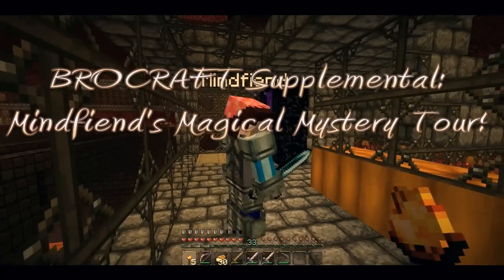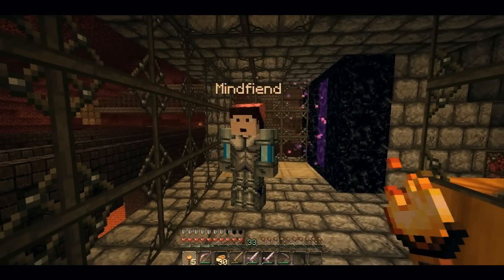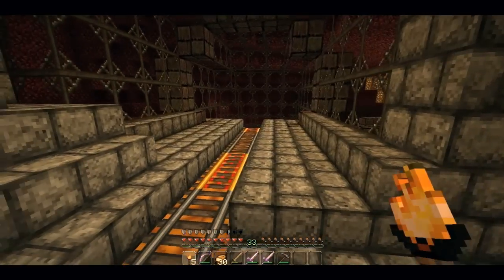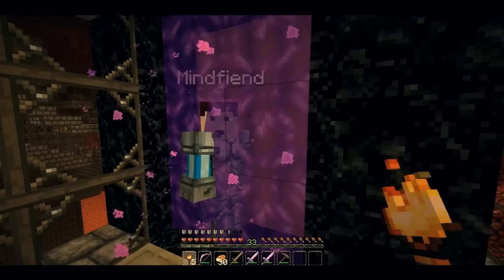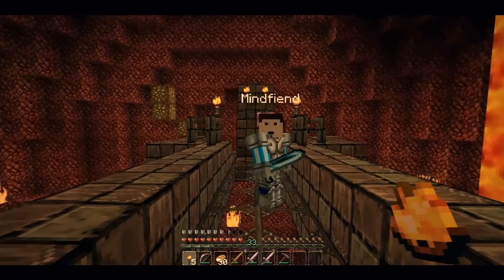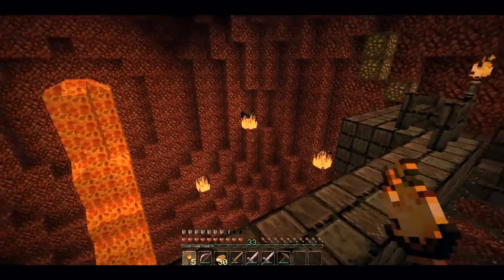Welcome to the Hive. This is the entrance to it through the nether rail. The stations arrive just here. None of this is very pretty but you come through the nether - it's the portal back out - and this is my portal room, a nice big nether portal room.